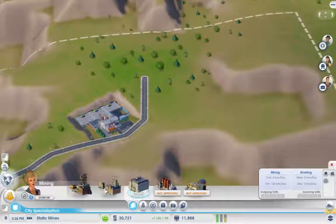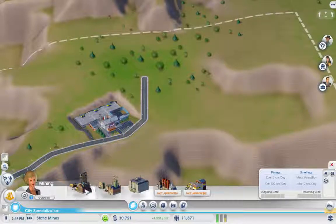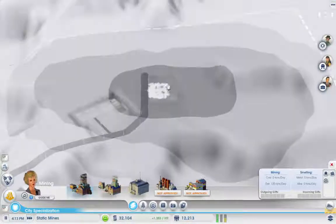The Metals HQ is available. We do need to build that before we get the smelting factory. I am aware of that.